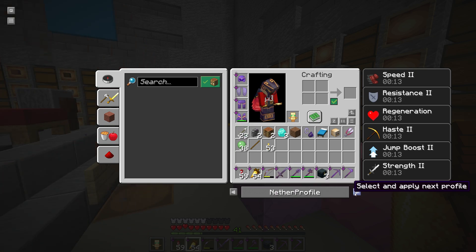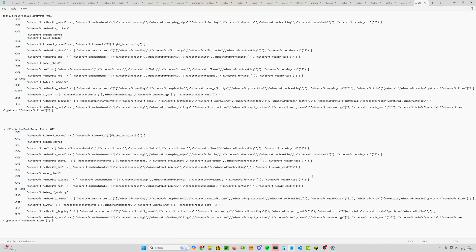A quick couple of tips about the config file. First: this is for version 1.21 and above. If you're playing an earlier version, your config file will look different when you create it — that's fine, just follow the format created by the version you're playing, don't copy what's on my screen.